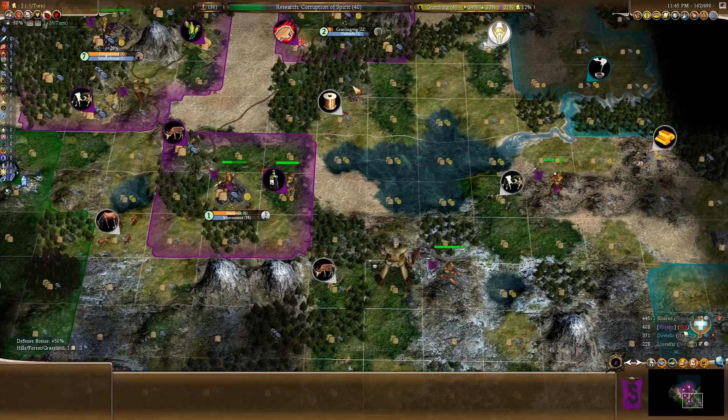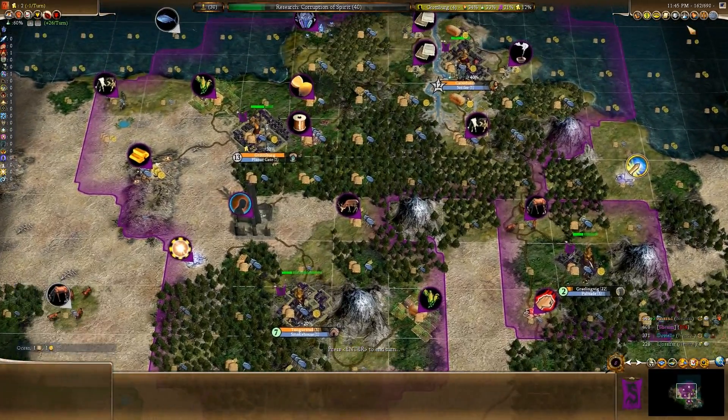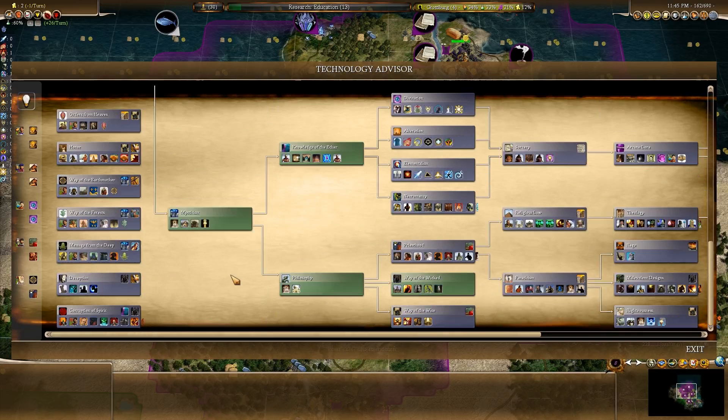Hopefully we should have a settler coming in. Notice that Corruption of Spirit is going to take me a long time to research. I better get Education first before I get Corruption of Spirit - damn it, I can't believe I didn't even think of that.